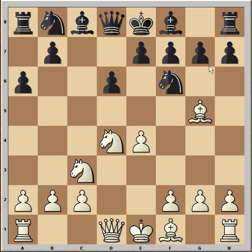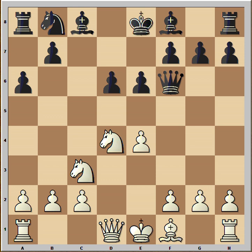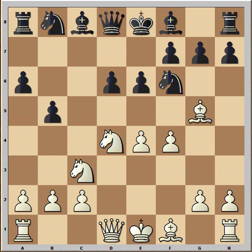Bishop to g5, and e6 was played to avoid doubling of pawns. If bishop takes now, then queen takes. Of course Tal was a taker — he played f4. b5, black is expanding on the queen's side. e5, the knight can't move, but if it does the queen is going to be lost. So this is a relative pin.